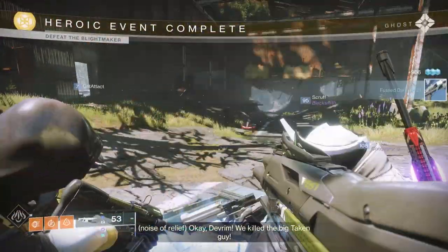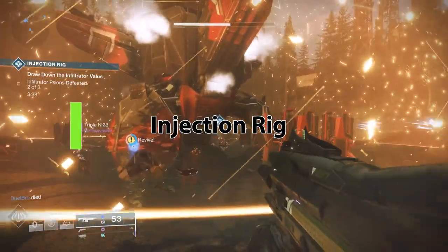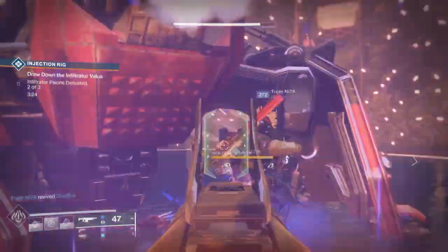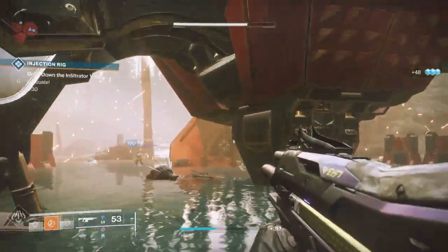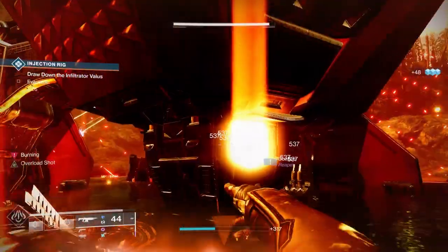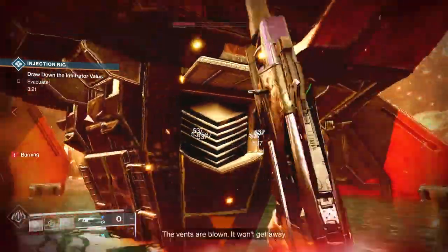The Injection Rig public event. To make it heroic, you'll notice as you go in there's a shield that will burn you if you're inside of it. During that time, there are three areas in the injection rig that glow — one at the top, one in the middle, one at the bottom. You basically have to shoot and get rid of all those. Recommendation is to go in with some healing on and use things that'll take it off quickly. Once you do that, you still have to go through several bosses, but once you finish those bosses, it will go heroic.